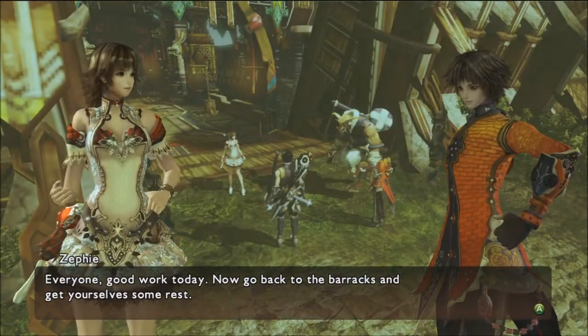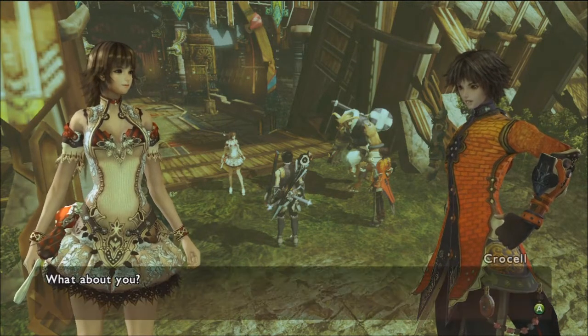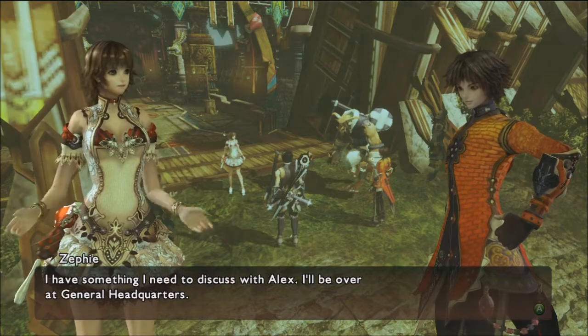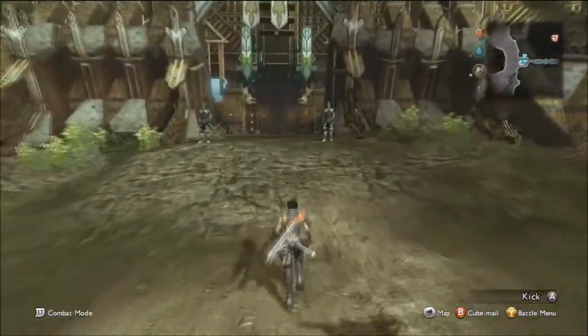Everyone, good work today. Now go back to the barracks and get yourself some rest. Zephy has something to discuss with Alyx over at General Headquarters, so Zephy will leave the party, which leaves us free to explore Obazet.